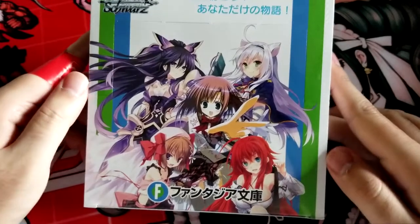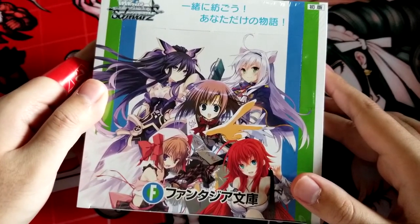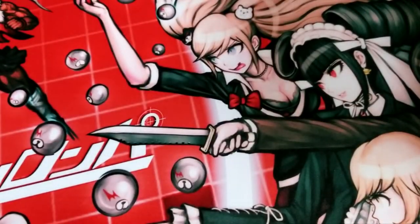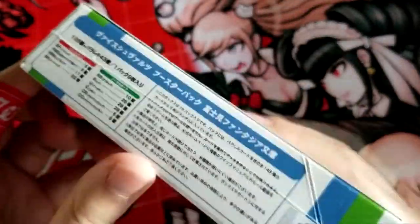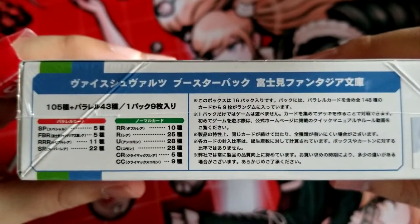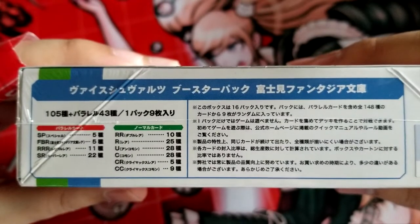I got a booster box here for opening, along with my high school DxD map for my high school DxD cards. Oh wait, I don't have one. I should probably get one. That would be nice. Let's look at the rarities here: there's five SPs, five Fantasia Bunko rares, 11 triple Rs, 22 SRs, 10 double Rs, 25 rares, and a bunch of other stuff.